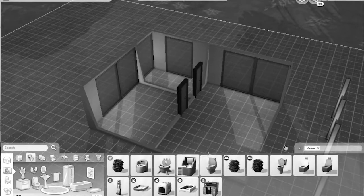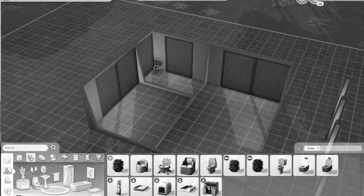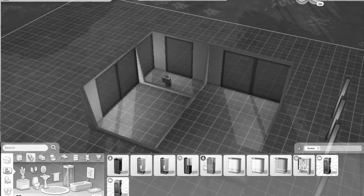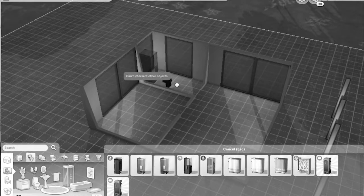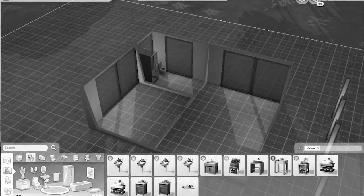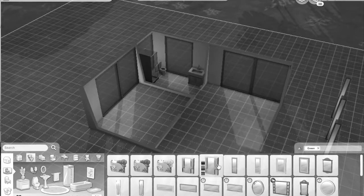Obviously if there's not a green toilet I'll just use a regular toilet because I want this house to be functional, but it looks like there is a green toilet so I'll stick it here. I need a green shower, which is not too difficult, and I'll put that here. The game says can't intersect other objects, so bb.moveobjects on, and then I'll sort that out. I also need a sink — a green sink that looks like it'll be a good sink — and a little green mirror above the window.